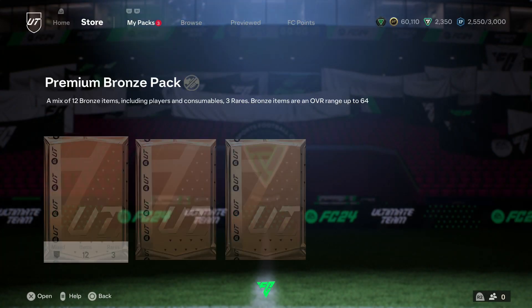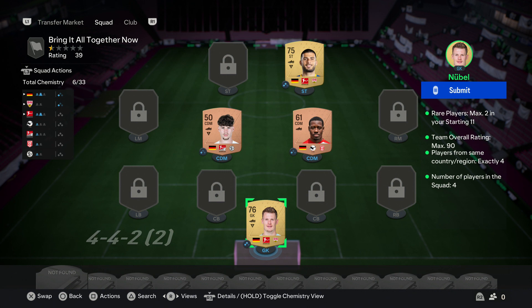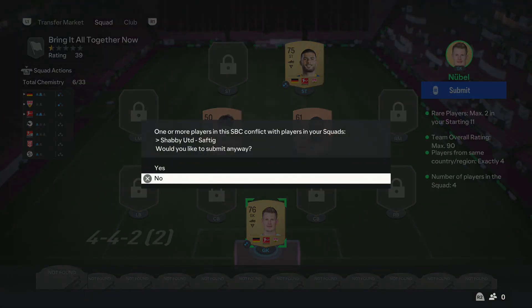And finally in Foundations 2, this one steps on from the last one. You need to use four players from the same nation. Again, they don't have to be in the correct position and they don't have to be any specific type. You're allowed two rare players if you want, but unless you have to, don't bother — you don't want to waste them. The team overall rating max is 90, but you're never going to get there with only four players; our rating at the moment is 39. We've got four German players and four players in the squad — simple as that. Literally just four players from the same nation that you're happy to get rid of. And we complete that for a premium silver card.